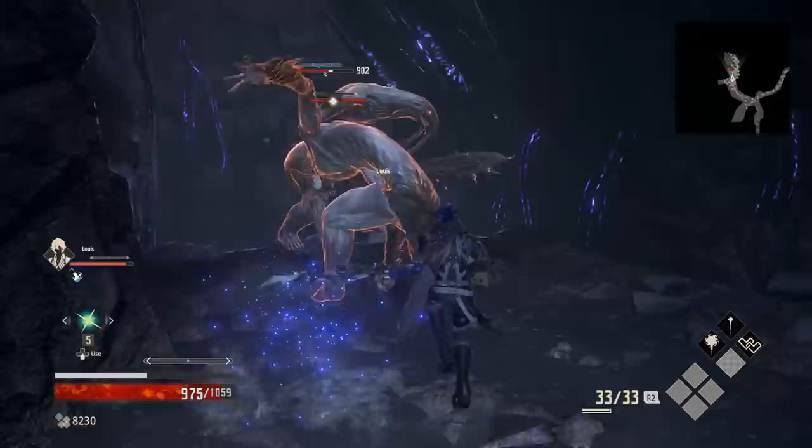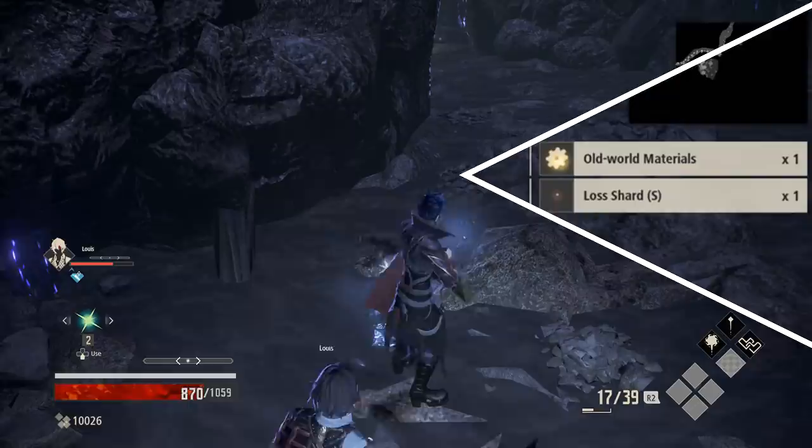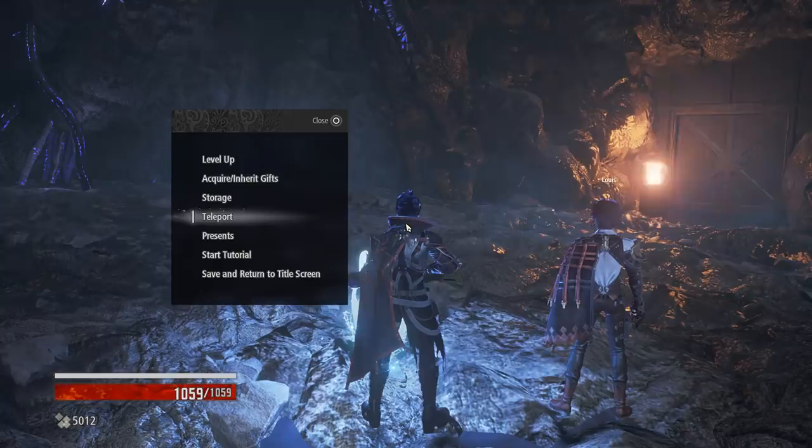That triggers an invasion, which will spawn humanoid types that drop exactly those old world materials we're after, and it spawns a lot of these guys too. Once you've cleared all of them up, just pick up all the items and see if you've got any old world materials. I usually got one or two per invasion, but sometimes I even got three at once. Once you've cleared them out, just head straight back to the mistle and use it to reset the Depths and go straight back to the invasion spot. That's your farm route — you can just run back and forth and it's as easy as that.